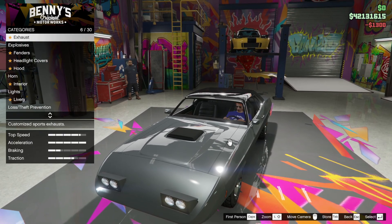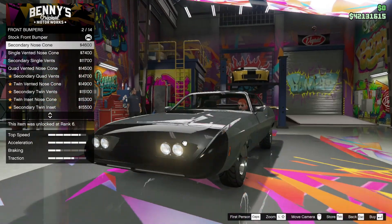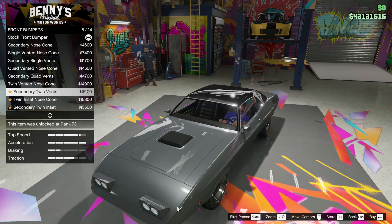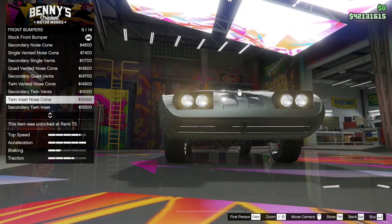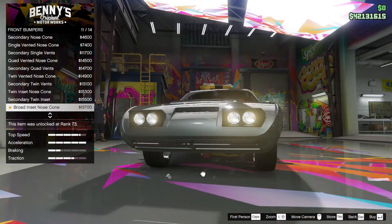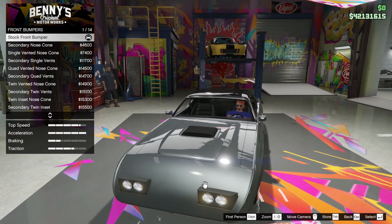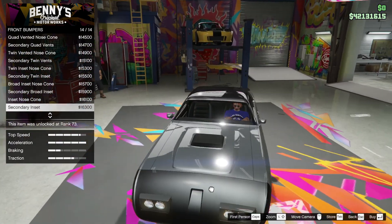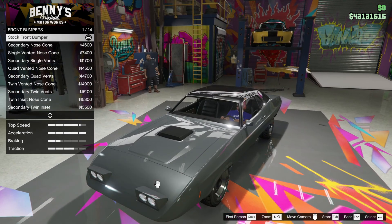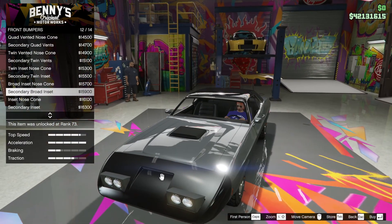Let's go back to... bumpers. We didn't even get as far as that. So this is the kind of stock — it colours it up there. That's similar to the original car that it's based on. You've got these vents as well. I don't remember them in the pictures — maybe that was the raced version. These lights go up and down as well. Inset nose cone. Maybe we should get the dark one to make it secondary. I think the broad inlet vent is going to be the one for me.